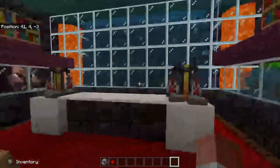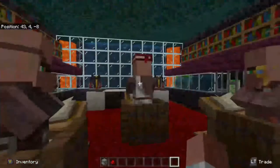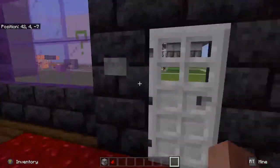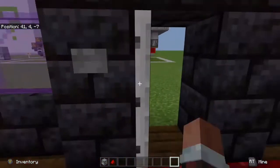Over here we have a couple of drowned, one of them with a trident, so I've been calling him Drosiden. And over here of course we have everybody's favorite mob — the creeper. So that's just a little tour of the lab; as time goes by you might see more. Allow me a moment and I'll get us over to the site and we'll get started.